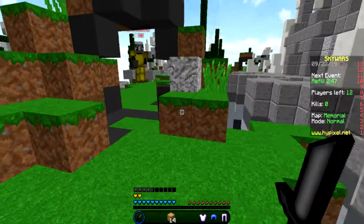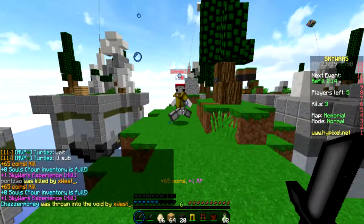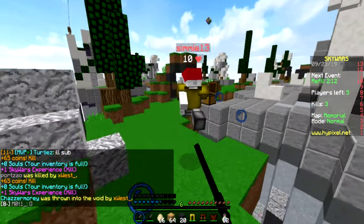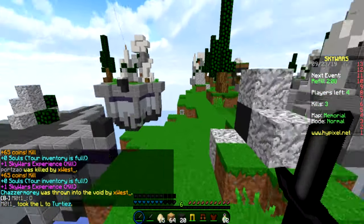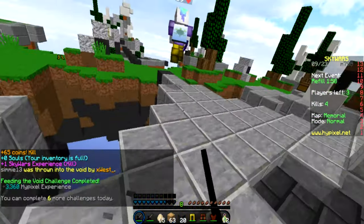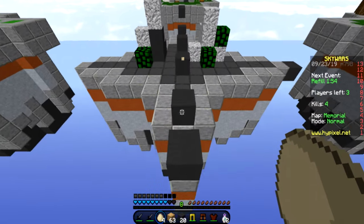First we're going to start off with the hub. Hub is one of the biggest builds we've done, because when you join you're going to want to see something special to see what it has to offer. You're able to click on your item in your inventory, go into a portal, or click the NPC to a different game mode. The staff room is underneath, with a little design about who the staff are.